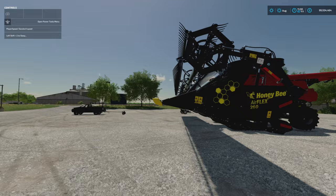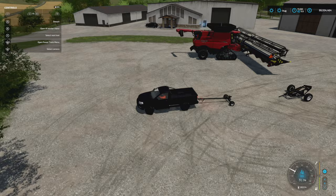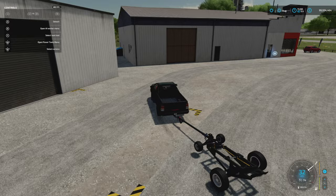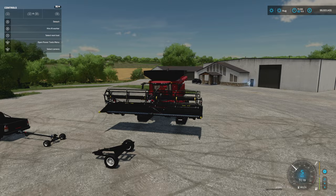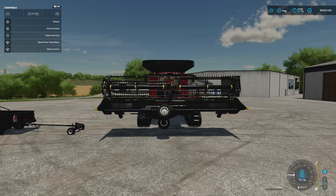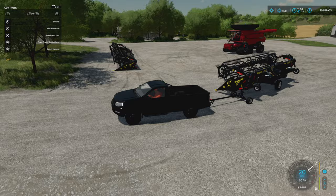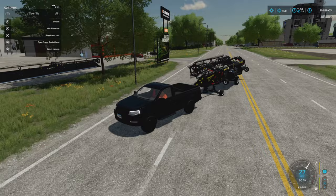Once you're done and everything's set, just simply pull back around and re-hook up to your header trailer. Once you've done that you can go wherever — put it to the side of the field, whatever works. You don't have to have this massive header trailer around anymore — it's just this little bit. And just so you guys see, this works on all of the headers. This little setup right here works with every single header in the range.